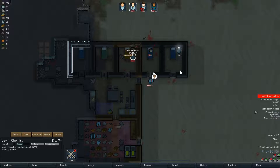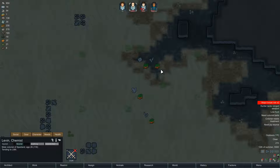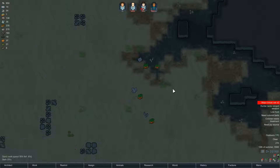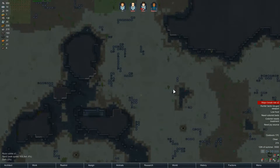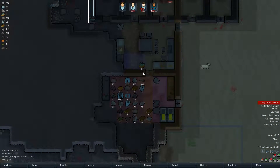We have another pistol as well. And we have cargo pods - I was hoping for it to be food. Speaking of food, I didn't quite see how much we have left. Nothing.